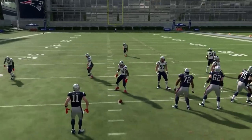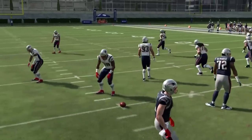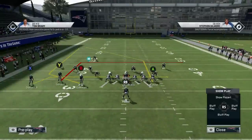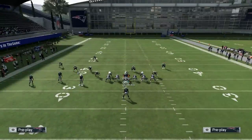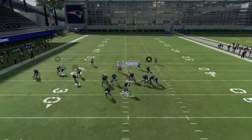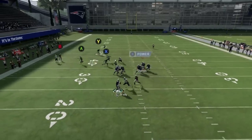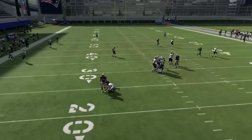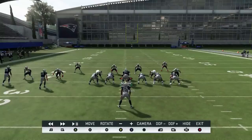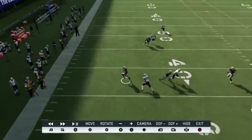It's also just a straight-up wheel route. Wheel routes are powerful this year - just know that. If they go into man coverage and they're trying to press you, it doesn't even have to be press - it's man coverage. Watch the wheel route here from Edelman - see how he burns it upfield. You see how I got extra separation there in the wheel route against man coverage. So it's also got a wheel route in this formation that creates good separation.